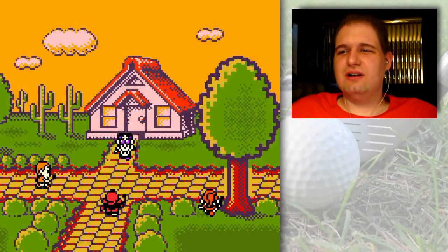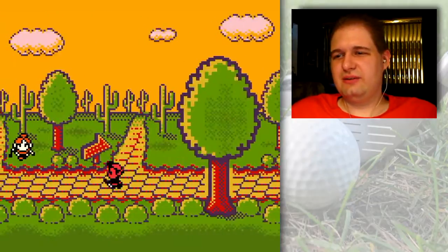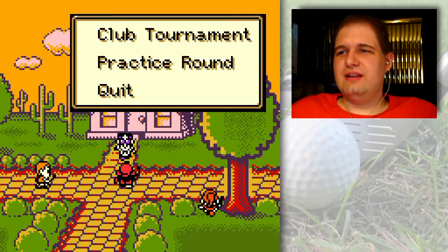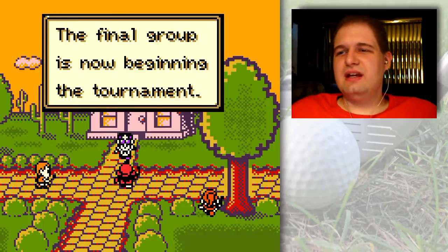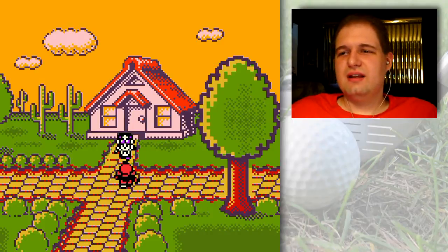Hey, hello everyone and welcome back to the walkthrough. In case you didn't realize, there's no clubhouse here and the layout of this place is exactly the same, so you'll know exactly where to go when you eventually go to it. Anyway, let's play some golf. This tournament — this course — is where the game starts getting a little bit harder, so you're gonna have to plan your shots a whole lot better.